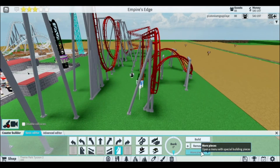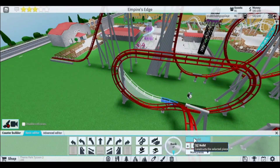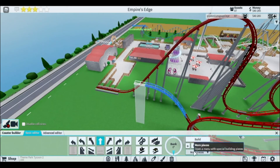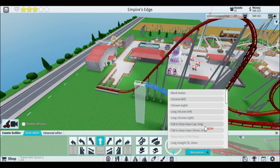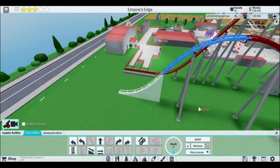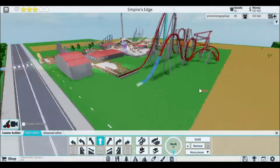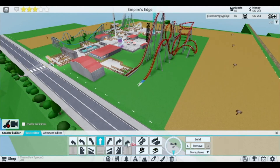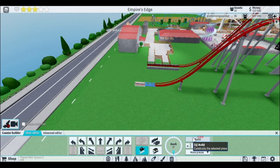We're going to do a flat to steep slope up, and flat steep slope back to regular. Then we'll probably head back to the station. This is really big — like an airtime zero-G hill or whatever you want to call it — it's a very large one. Ladies and gentlemen, this is going to be a cool ride. I know I'm not the best by any means at building roller coasters, but it's fun and it's something I can do. So we'll put some brakes here because we don't want to kill anybody.